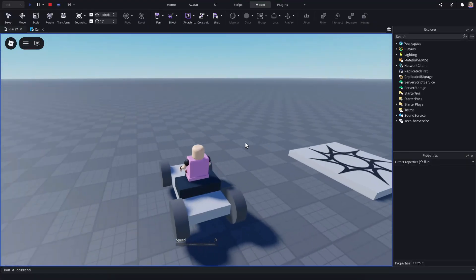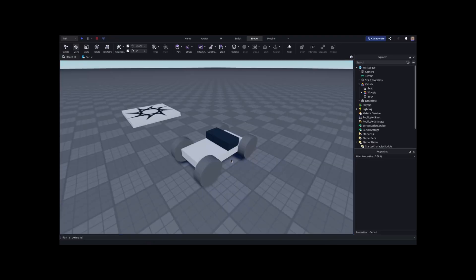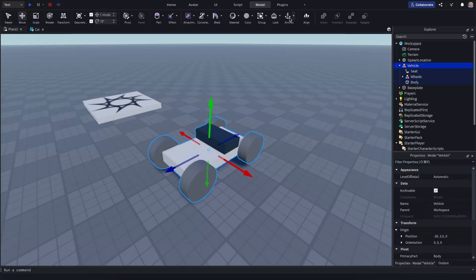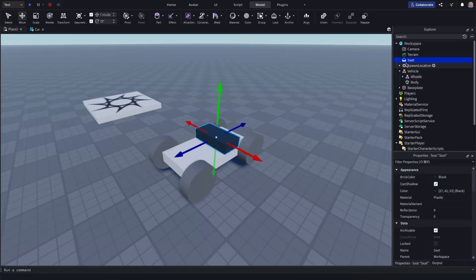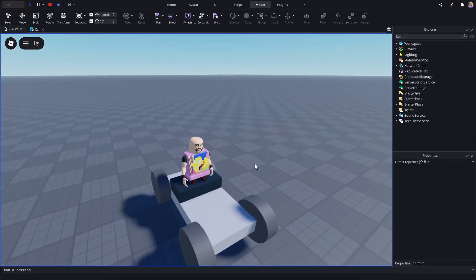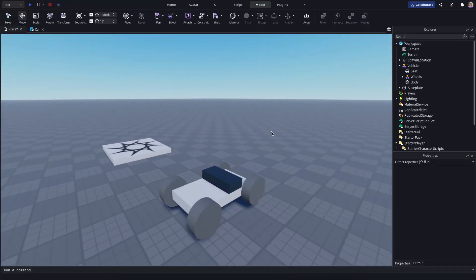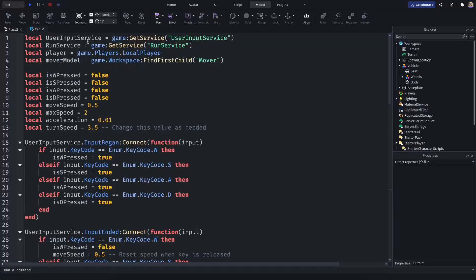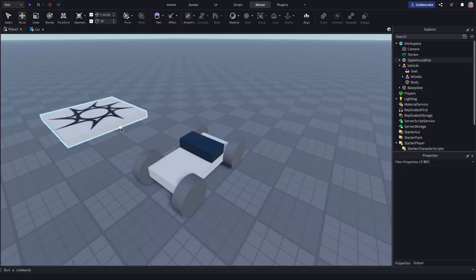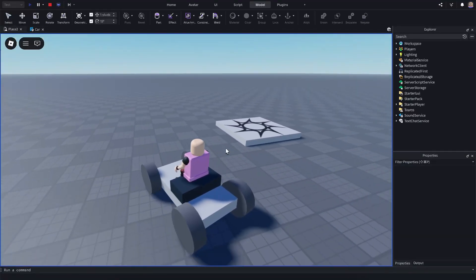I can't move — I don't think that was supposed to happen. What if I unanchor it? Nope. I think the reason is that it's not a normal seat — it's a vehicle seat — so let me add a normal seat instead. Yep, get rid of that. Put that inside the vehicle. Let's try it now — I still can't move. Checking the script: we're using UserInputService, RunService, Player, and the model. Oh, I need to name the model 'Vehicle' to match the script. Now it should work.